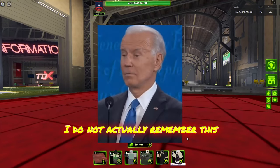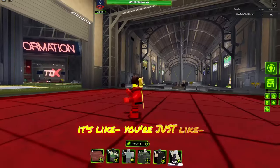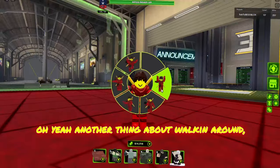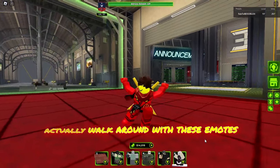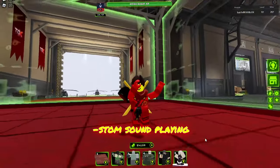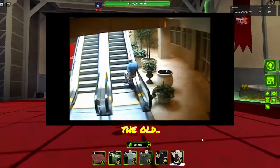I don't actually remember this one — I think it was called Sherbert. It's like you're just walking around. Also, another thing I found out is that you can actually walk around with these emotes, which I didn't know before. And here's the Monster Mash with that custom sound — it's a classic from the good old days.